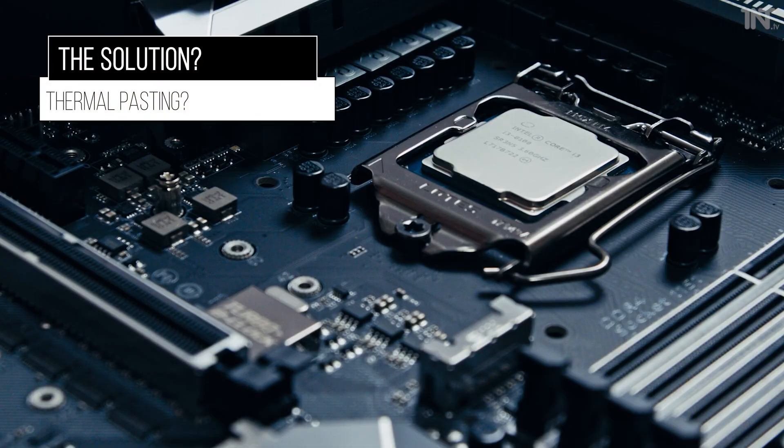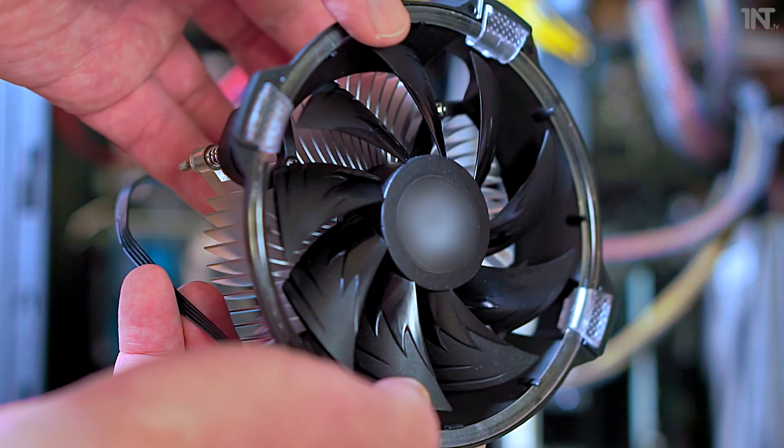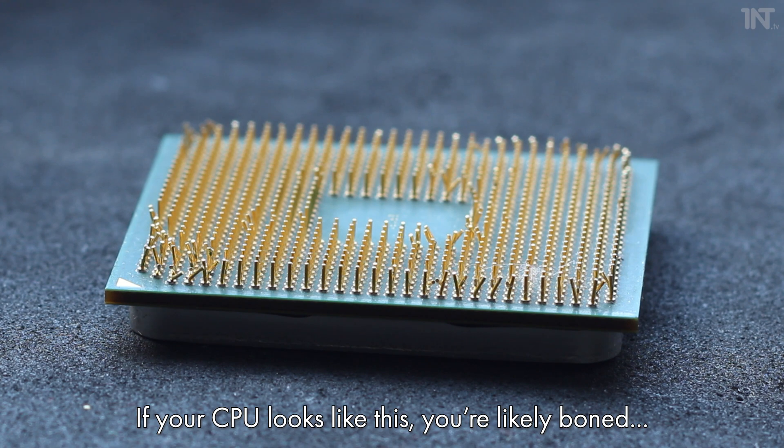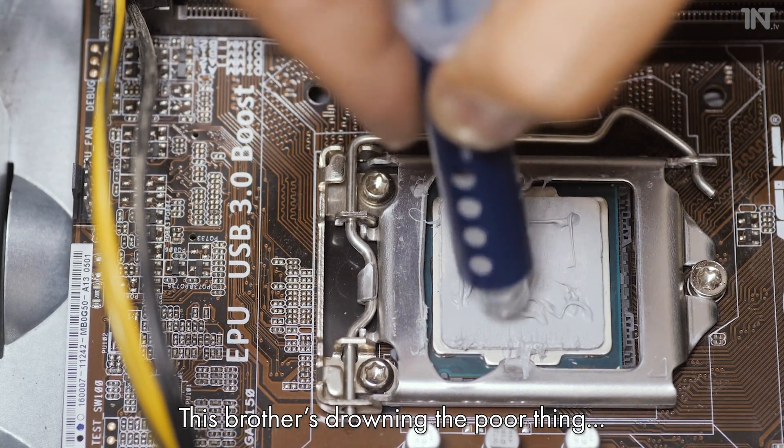At first I tried reapplying the thermal paste — the cheapest option if you find your system blue screening. It requires removing the cooling solution from the CPU, cleaning both, and reapplying some fresh thermal paste. Make sure your system is warm before removing the cooler, as it can otherwise rip out the CPU with it while the locking mechanism is still down on the pins, which could cause damage. You also need to watch out for putting too much thermal paste, as too much is almost as bad as none at all — it needs to flow nicely between the CPU and the cooling device.